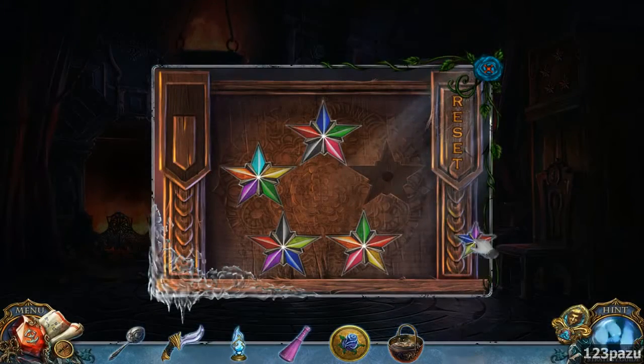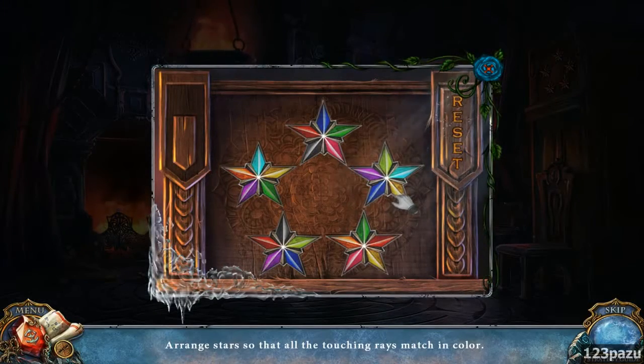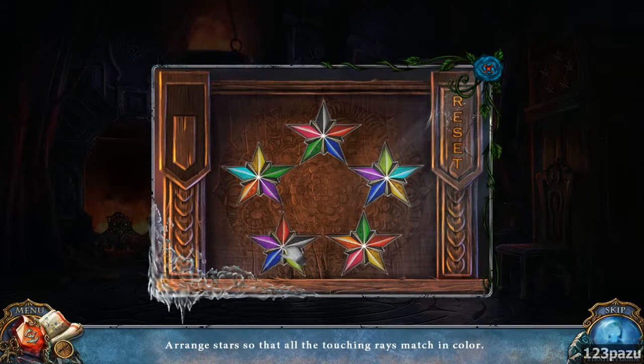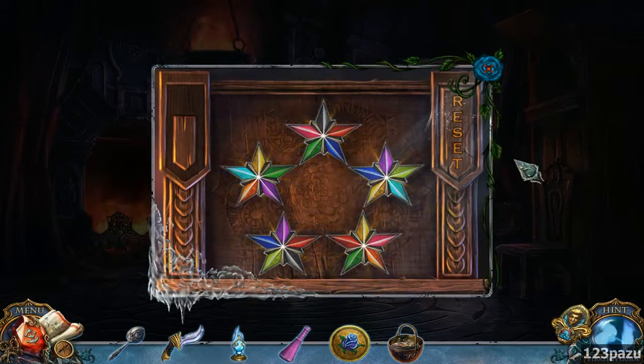Alright, that's the star puzzle. So arrange the stars so that all the touching rays match in color. Let's see — oh, we can rotate them, not exchange them. Okay, we just have to do it one at a time. And there we go. Wow, first try!